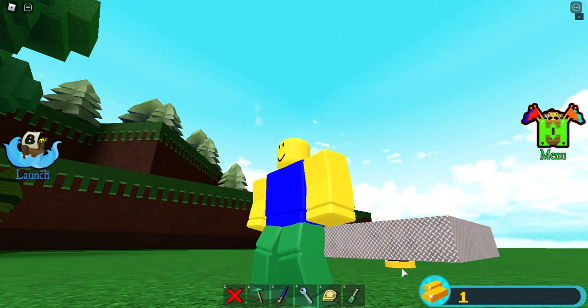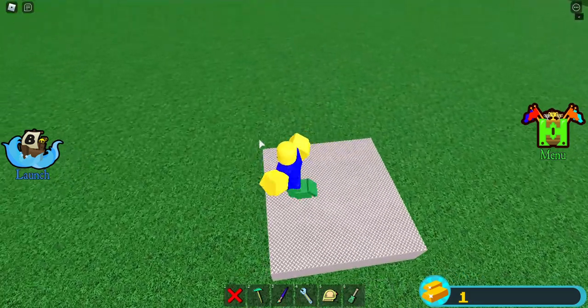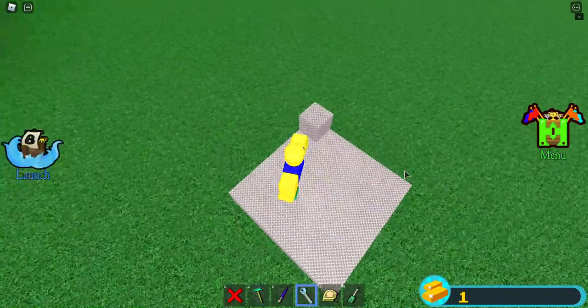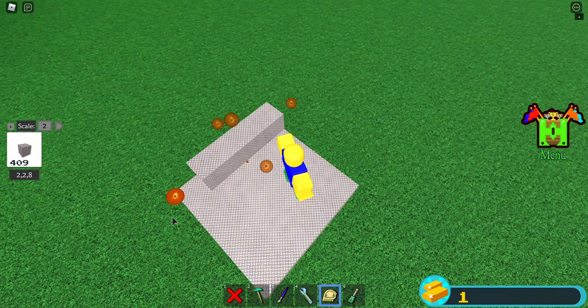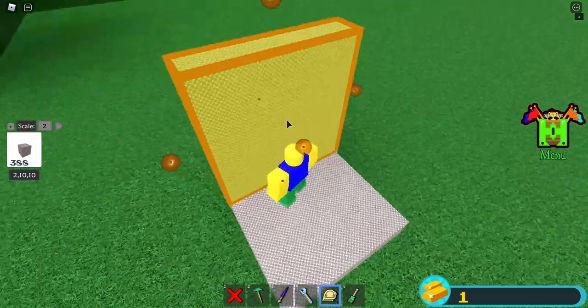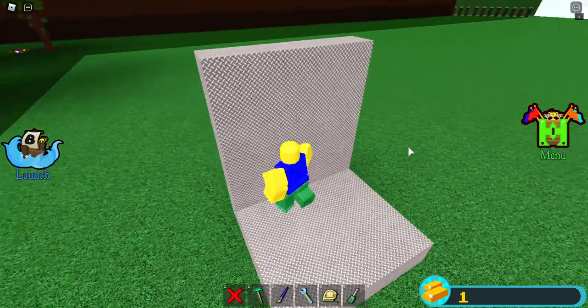Throughout all of this, until the last step, the piston's just going to go through the block — it's not broken, don't worry. Now what we're going to do is place this here, scale that, and then scale it up a few blocks. We'll say it's about five blocks tall.